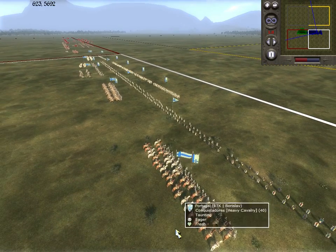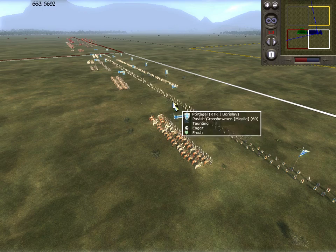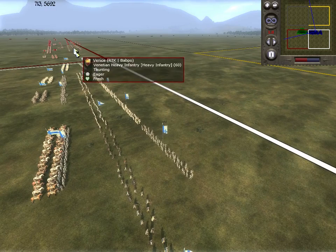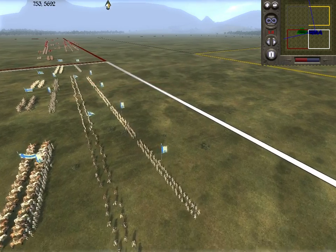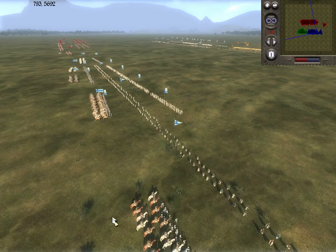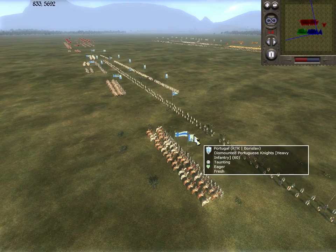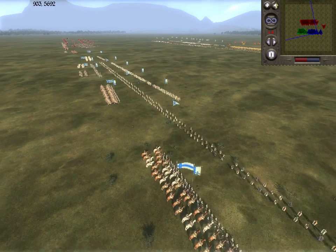Anything unusual in Bobby's army? We see the Pavisa crossbow — I'm not entirely sure they're a cost-effective unit, and both of them have brought them. We also see Dismounted Conquistadors — it's an interesting little technique by Bobby — and the spear right in front of the Mounted Conquistadors. Sorry, Dismounted Portuguese Knights.